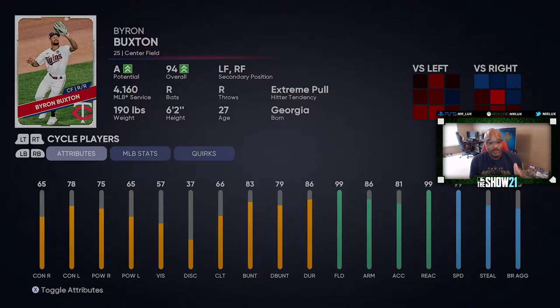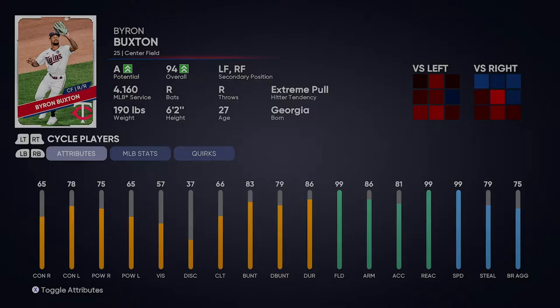So we're going to jump into this player lock today and feature him, but before we do, let's take a look at his stats. His contact numbers: 65 against righties, 78 against lefties. Power numbers: 75 and 65 for righties and lefties. Vision 57. His fielding numbers are where he just pretty much sets the bar — 99 fielding, 99 reaction, 86 arm strength, 81 accuracy. For a center fielder, these are impeccable numbers to have. There's very little that's going to get by him or that he can't vacuum up out there in the field.